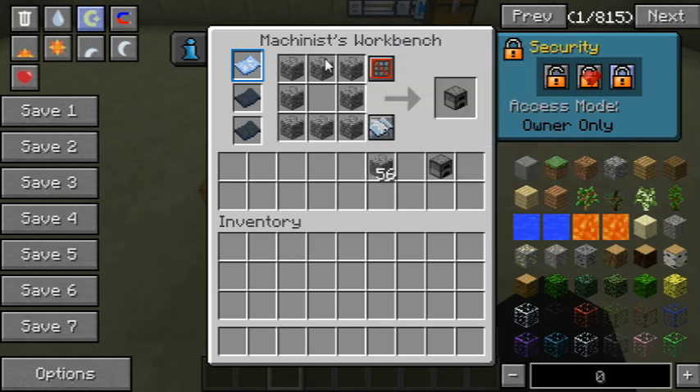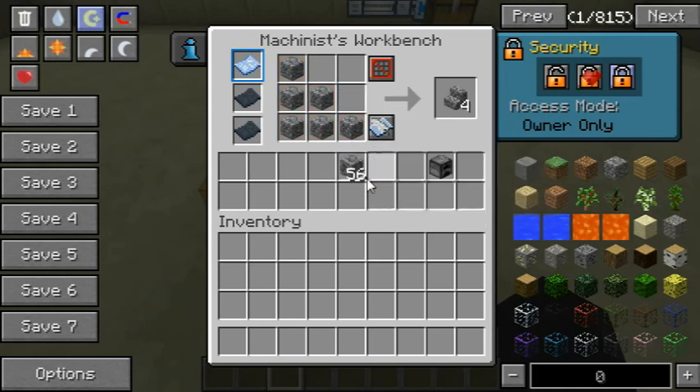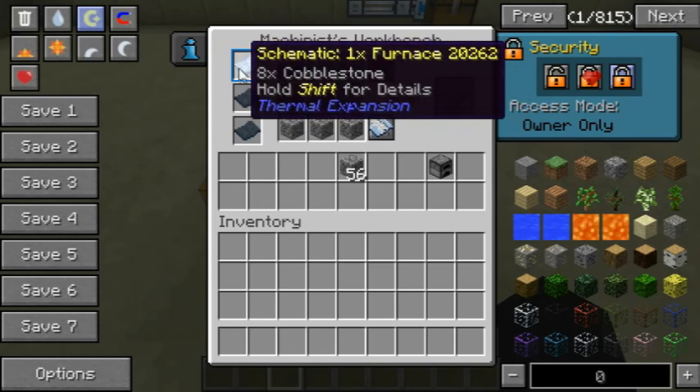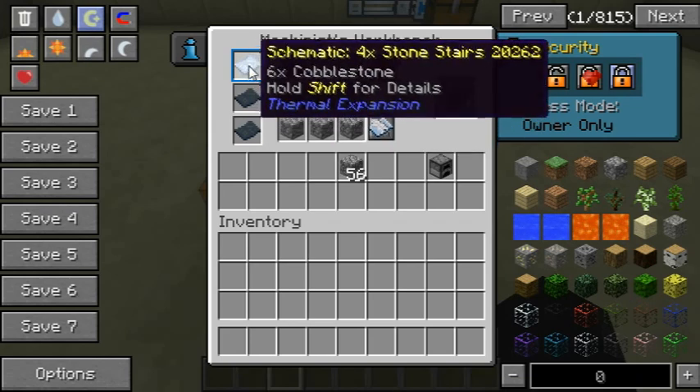if you put the schematic in here, it'll automatically fill it in. Keep in mind that if you click on these items they'll just disappear. As you see, this is a furnace schematic. If I want to rewrite a stair schematic on it, it does it flawlessly. So that's one great thing to keep in mind.